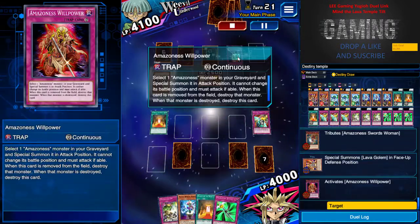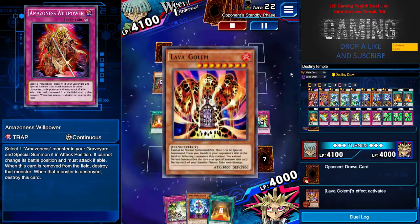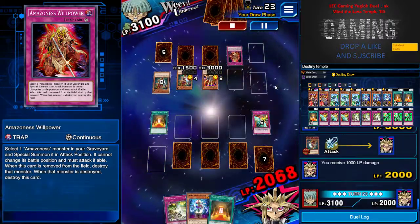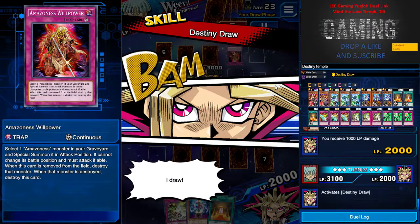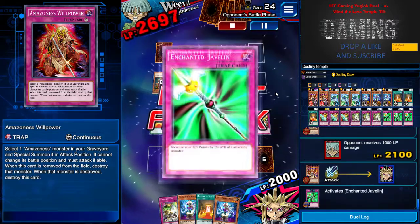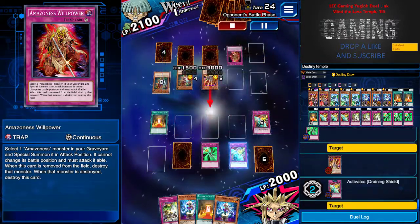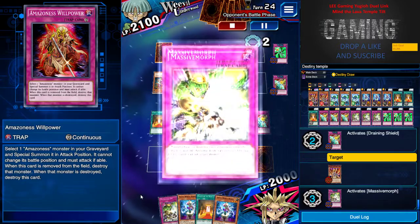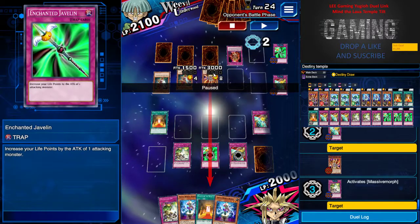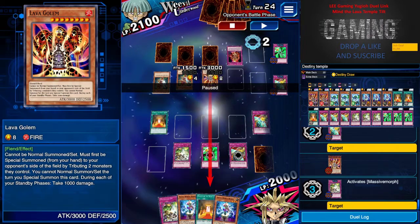I give him the Lava Golem tilt. Amazingly, he has Amazon Wall Power to special summon Amazoness onto my side — they just keep hitting me. I just take it because it's just 2000 to activate my Destiny Draw, which I can handle. Pretty much it's GG here — there's no way for him to win because I have too much protection. As you can see, I chain Draining Shield and Enchanted Javelin on his attack to pump myself with another 6000 health.